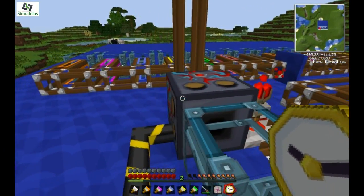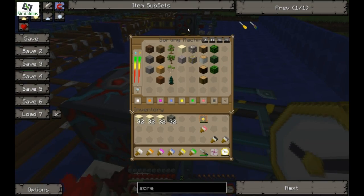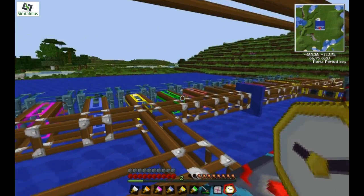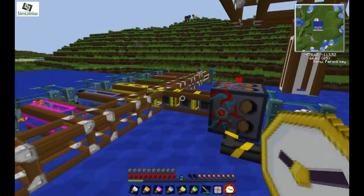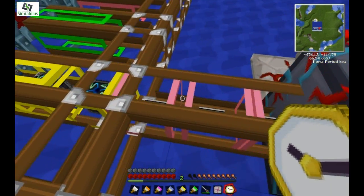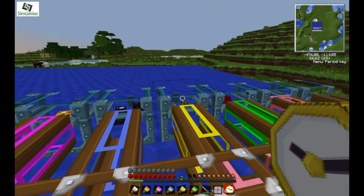Every time the timer ticks, it sucks out one item from the chest. If you right-click on the sorting machine, you can see there's this interface where basically each column is coded to a color, which corresponds to the pipes. So the pipe with that color — they're kind of intelligent. For example, the yellow column is energy condensers and a chemical chest, and you can see all the yellow things went into the yellow pipe.